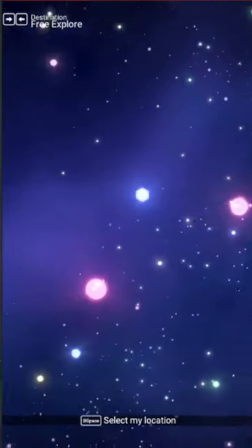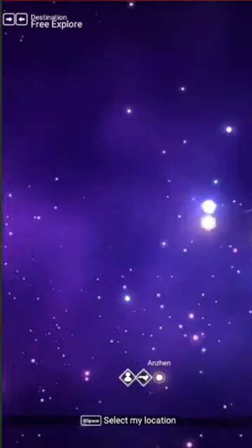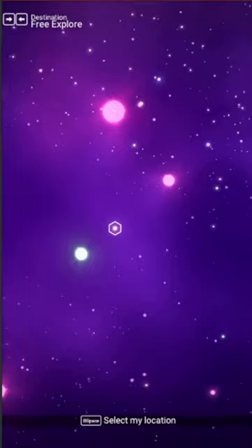Find a planet that has water and a code of F3-6. Once you find it, warp to it.